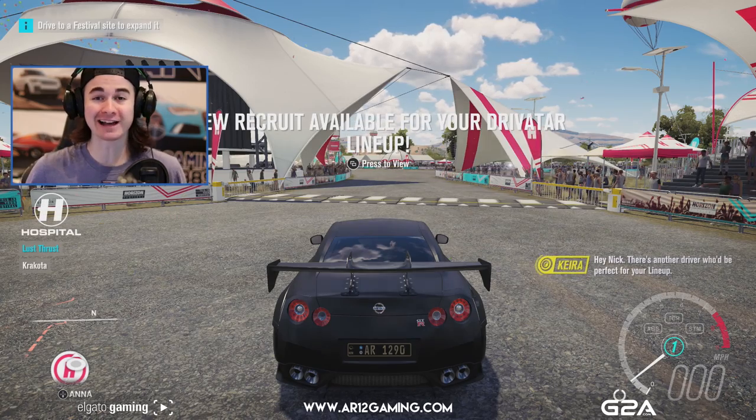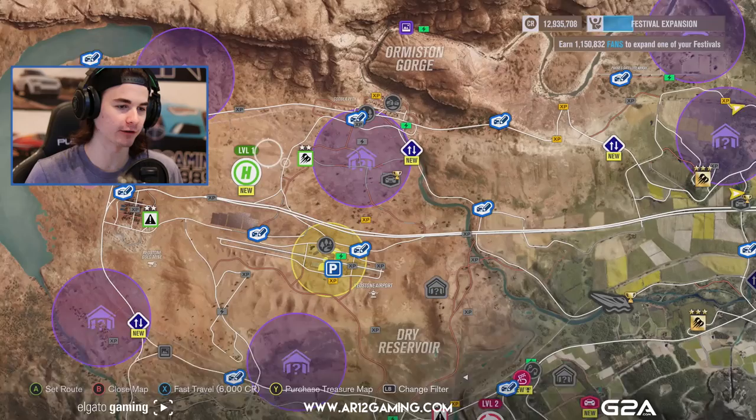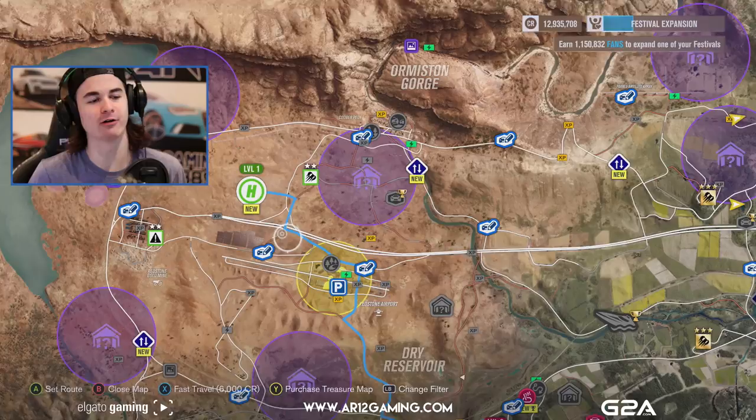What's going on guys? We're back in Forza Horizon 3, continuing on our Let's Play. This is part 15 of our Let's Play series, and I asked you guys at the end of last part where we should go and upgrade our festival, and all of you guys said we needed to head out here to the middle of the Outback and upgrade our Outback Festival so we can do some more off-roading in today's Let's Play.